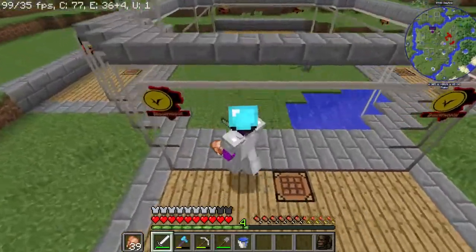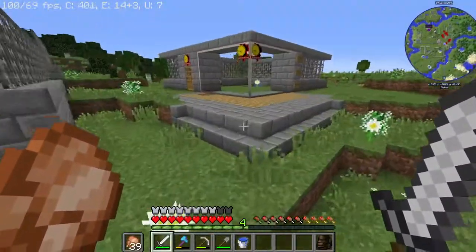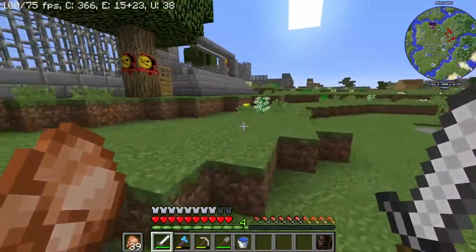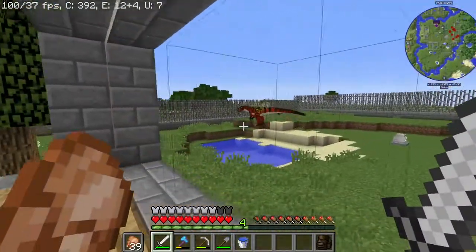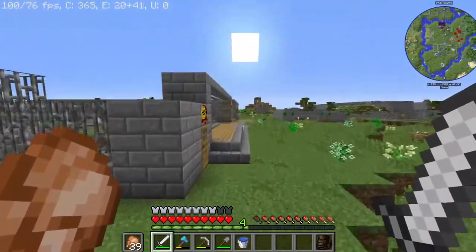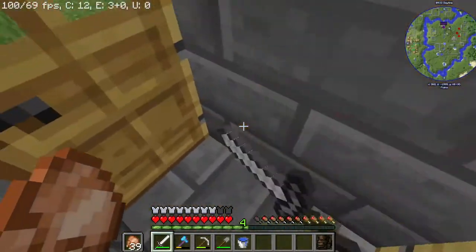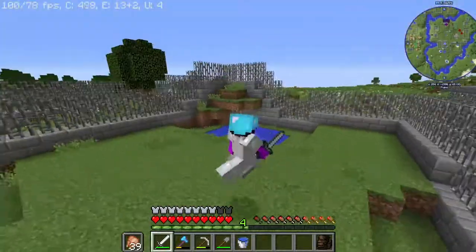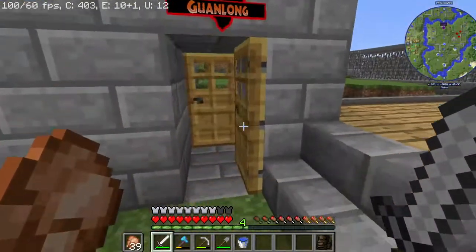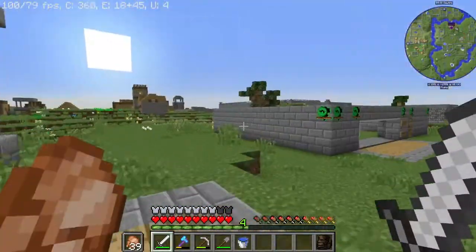Wait — it looks like the Dimorphodon shouldn't be able to stand there; it should be inside a wall. I don't know how it stood there, but whatever. The other one's dead and disappeared — there's only one of them. The Microraptor — both dead and disappeared. Over at the Rauisuchidae enclosure, one is dead and disappeared, but both are still in here doing good. The Gwailong — I believe its dead cell disappeared, though they do like to hide in this enclosure a lot. Looks like it did disappear. Over at the Smilodon enclosure, one of them is there; the other is dead and disappeared.